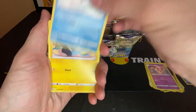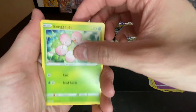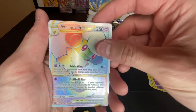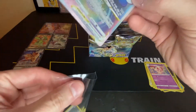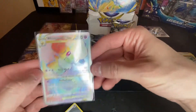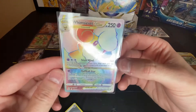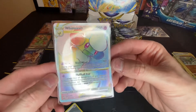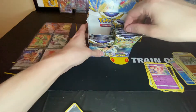Krabby, Shinx, Farfetch'd, Exeggcute, Grimer, Vibrava — oh shoot, wow! A Rainbow Whimsicott V-Star out of a Whimsicott pack art, and it did not let me down. Fourth pack in a row — that looks really good, very nice, and I do not have that one.